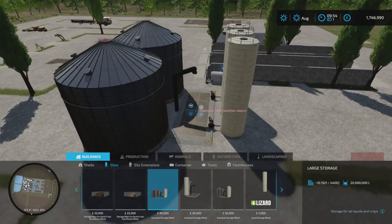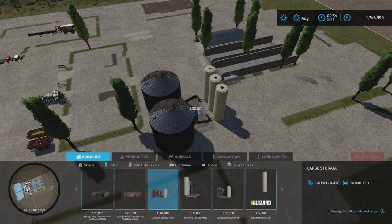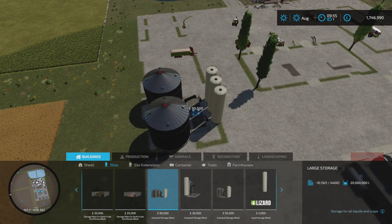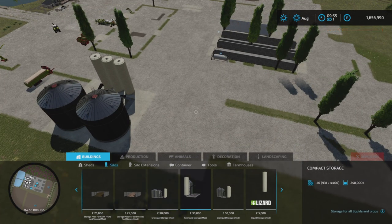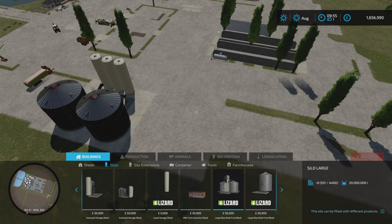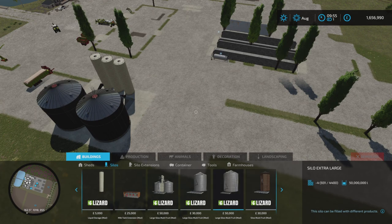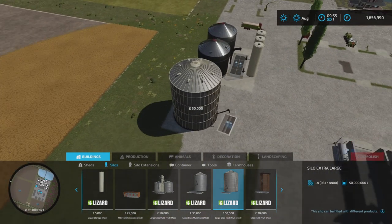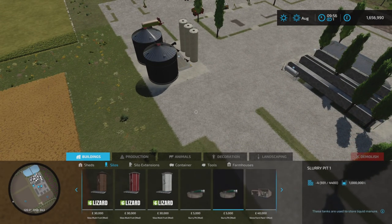Now we're coming to the silos. This is Missy B's multi-foot silo — I'll have this on nearly every map I use. I hope this is going to help everyone out, especially new players looking for things like this in the mod hub. This is another one I use now and again — it's by All Matana, another awesome mod maker. This has got massive capacity as well — 50,000 litres, or 50 million litres. Huge, awesome bit of kit.